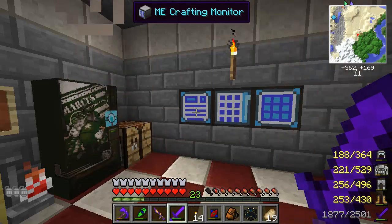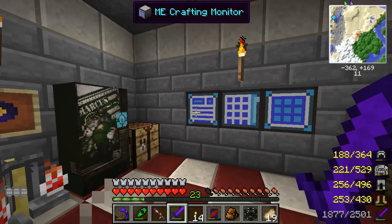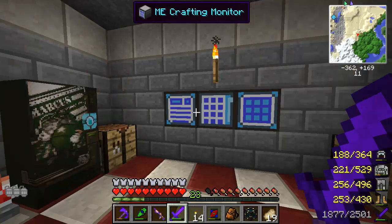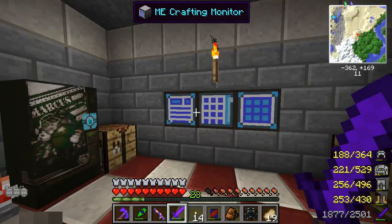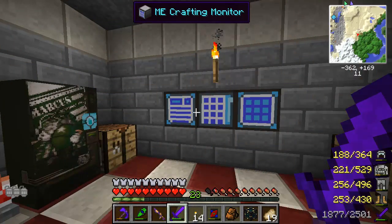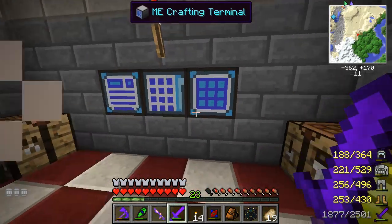Hey everybody, FunShotX here back on the DystopiaCube server. Tonight we are going to collide particles — that's right, we are gonna make some strange matter. Anti-matter takes a gigantic particle accelerator and it would take over 2,000 wool which we don't have right now. So let's start small with some strange matter, and maybe we'll work up to anti-matter soon. Strange matter allows us to duplicate items, which is gonna be really cool.